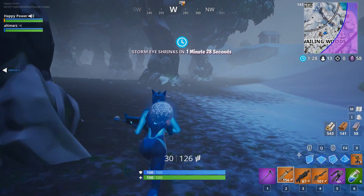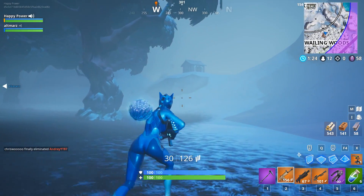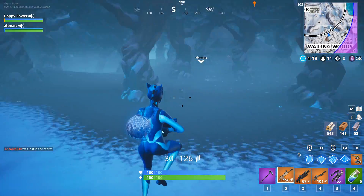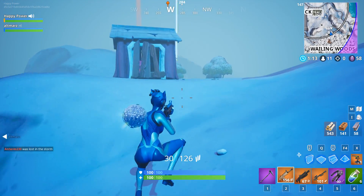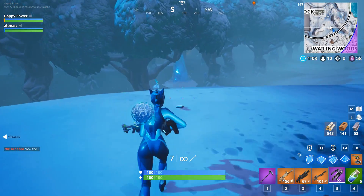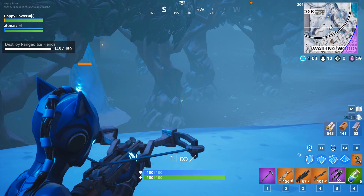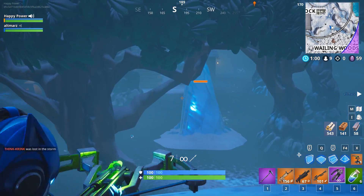What's up friends and welcome back to the Happy Power channel. In this particular video we have something that's absolutely insane — the ice has melted so far we can see the Snowfall's hand, and we have a new leaked building coming to Fortnite's Tilted Towers. I really hope you guys enjoy today's daily upload. We have two major topics for today.